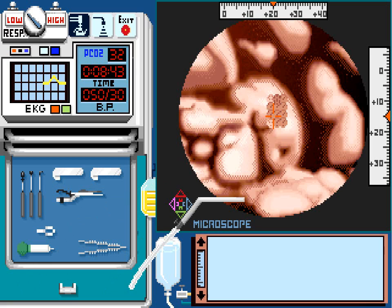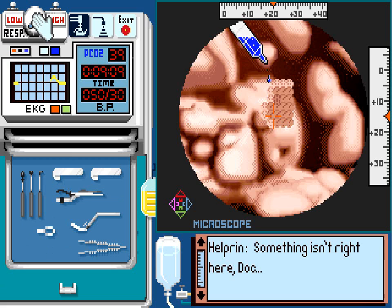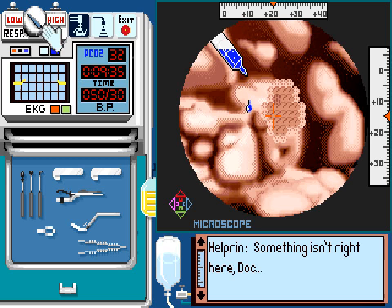Try not to suck out too much healthy brain tissue. Make sure you isolate the tumor more or less completely. Suck out all the tumor tissue you can find and suck out tissue from all around just to make sure there isn't any excess tumor tissue you're missing. Don't forget to irrigate. PCO2 is rising. More tumor tissue down there. That's all healthy tissue. Looks like we've got the entire tumor.